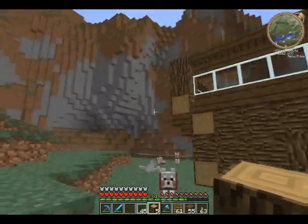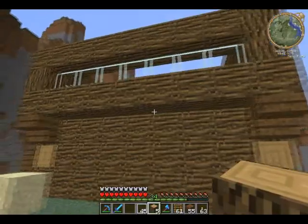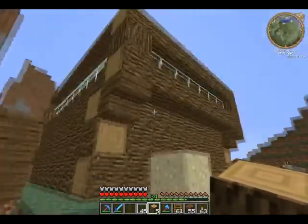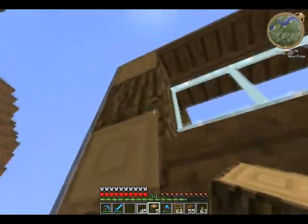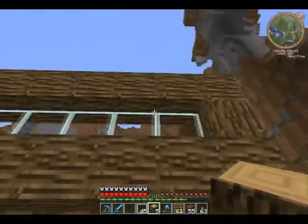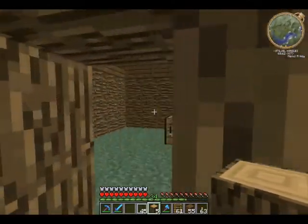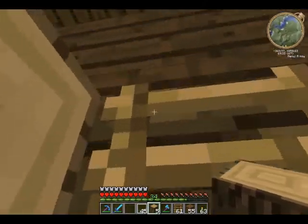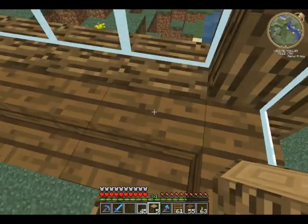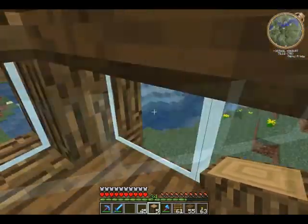Hey guys, what's up? Welcome to episode 10. We're going to finish up the log house. A little bit of changes from last time — got rid of a lot of that crap on the outside, on the far side there. Got the glass in there, put more logs down over here. These ones are more like seats and you can look out and whatnot.